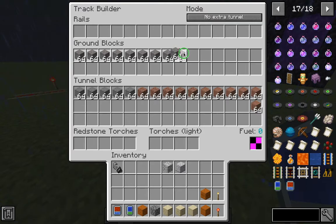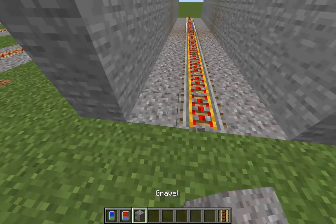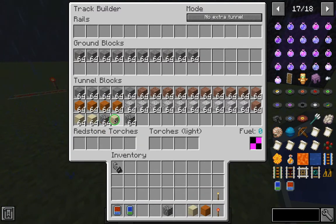Next are the ground blocks — the only block you can use here is gravel. Tunnel blocks are the blocks used for your tunnel, and the options are stone, cobblestone, stone bricks, sandstone, granite, diorite, and andesite.